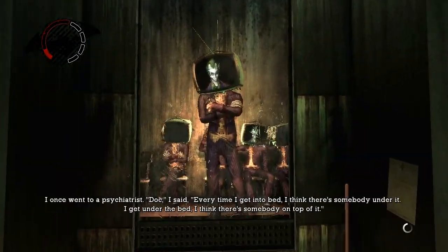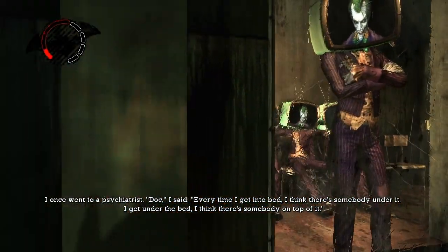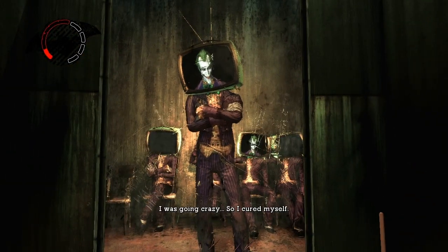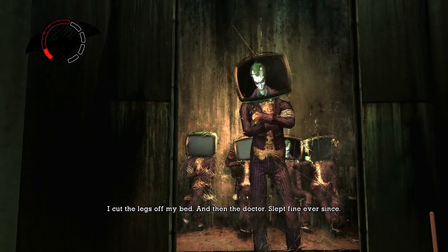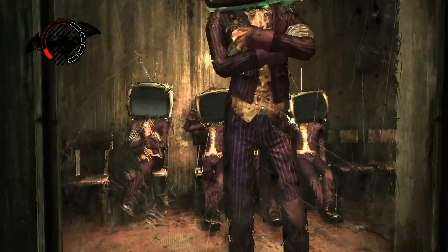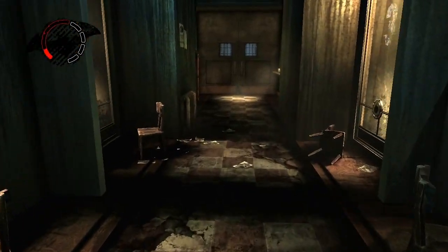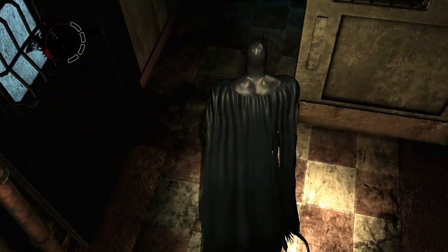He's got three Joker TVs — actually four. The Joker joke plays: Doc, I said every time I get into bed I think there's somebody under it. I get under the bed and I think there's somebody on top. I was going crazy, so I cured myself — I cut the legs off my bed. Slept fine ever since. Nice. Actually there's five back here — quite a few Joker TVs sitting around, which means he definitely came back here to place those at some point. Interesting use of time, Joker.